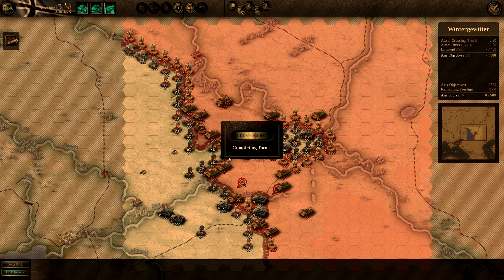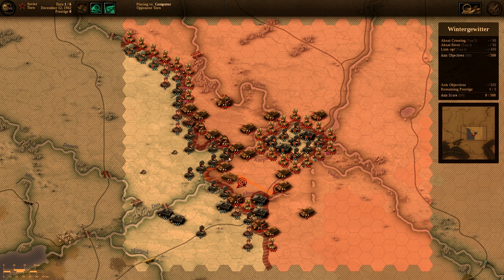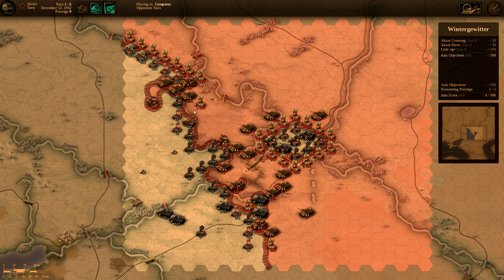Let's end the turn. You can see how they pushed through here — they destroyed that one infantry unit and they're coming around; now they have a breakout. That's one of the things you really have to watch and be as careful as possible with in this game: these breakouts.